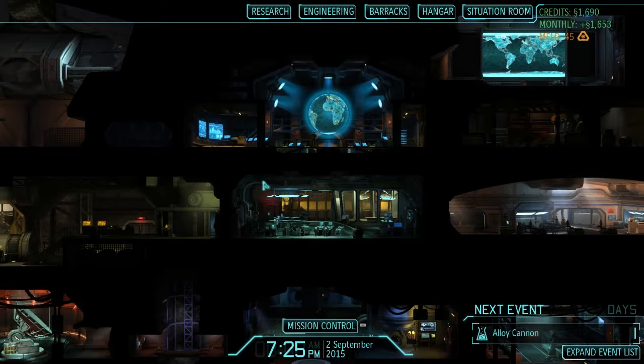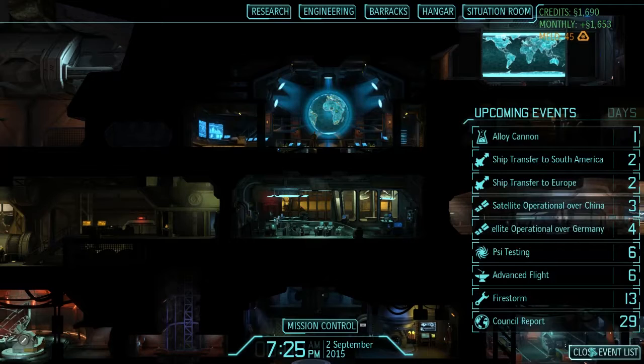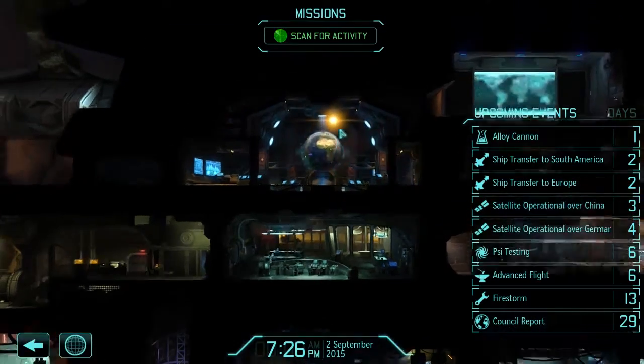Welcome back to Character Select, and the final episode of XCOM Enemy Within. It is February 3rd, XCOM 2 comes out in two days from this recording date. I've gotta finish this game. I'm not really interested in chip transfers and all that stuff. We're probably going to be cutting some stuff out of this, because we have to get to the finale and do the final mission. But suffice to say, the temple ship has shown up over Earth.